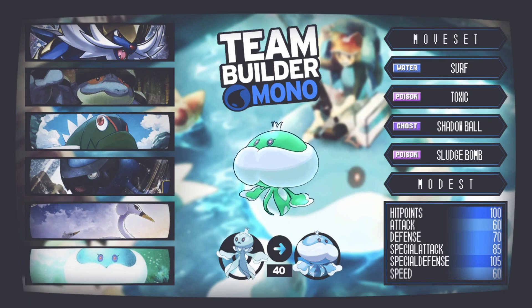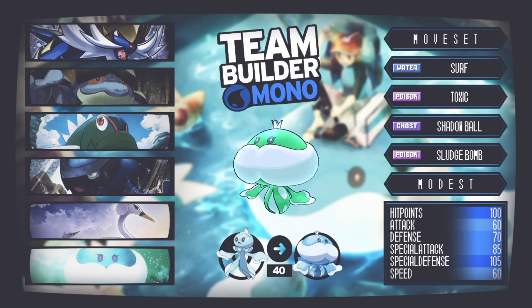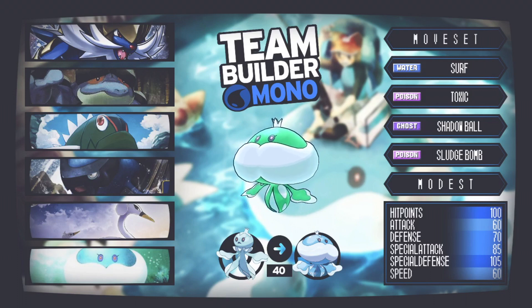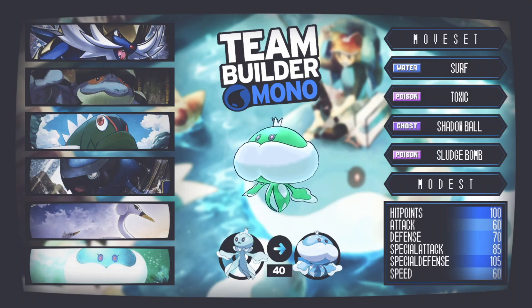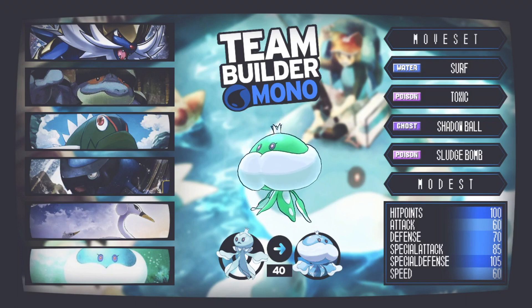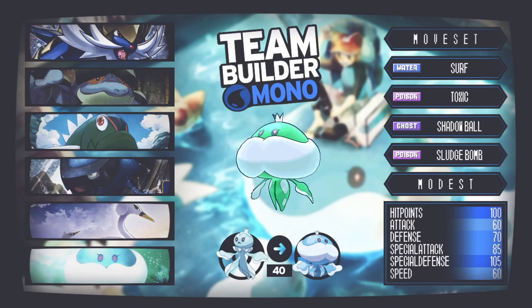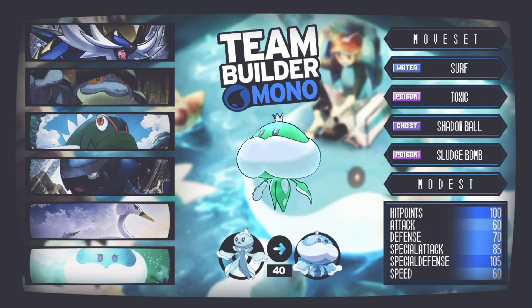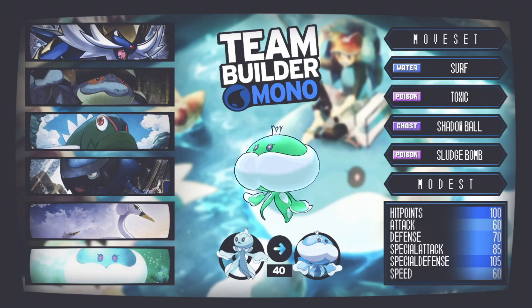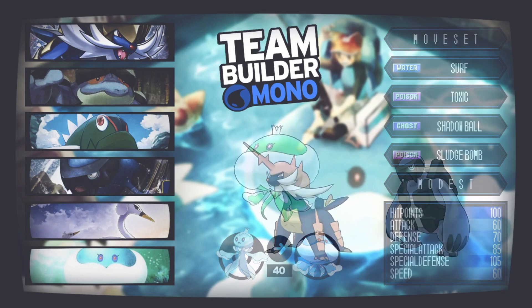Jellicent has base 100 HP and base 105 special defense — really solid bulk. We've gone Modest to boost that special attack and get more offense on it. Base 60 speed is fine because it's going to take the hit anyway. The moveset is Surf, Toxic, Shadow Ball, and Sludge Bomb. Shadow Ball is STAB as a Ghost/Water type; Toxic lets you stall things out — you can even run a Toxic/Recover/Protect set. Sludge Bomb provides coverage and is great for hitting Grass types. If you're struggling with Grass types, Jellicent is your go-to. Massively overlooked and fantastic in-game.